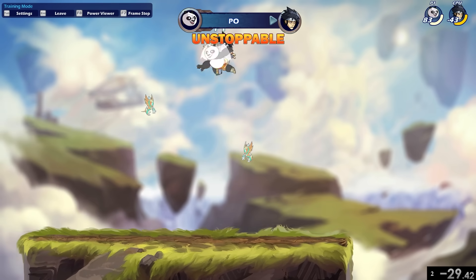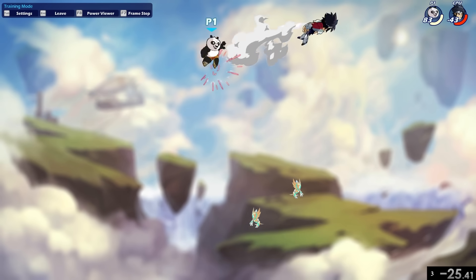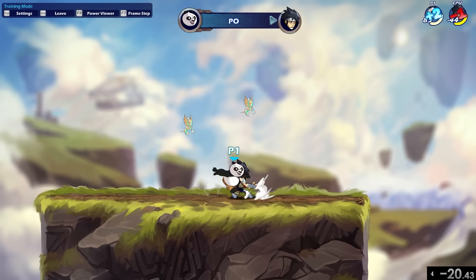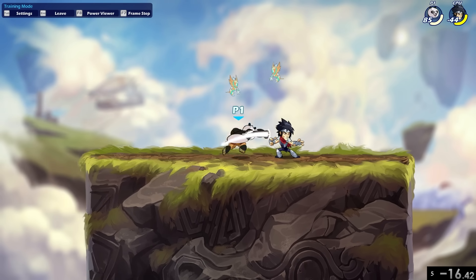They do have stubby little arms, so you can bait out wake-ups by simply outranging them. Unarmed really likes to KO with recovery — falling recoveries are something you always have to watch out for, and sometimes you really can't punish it. When you're in red and someone is doing that animation, always watch out for that hitbox because it hits way harder than you think.